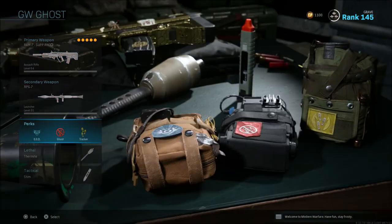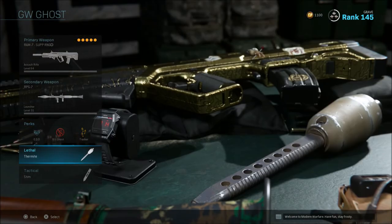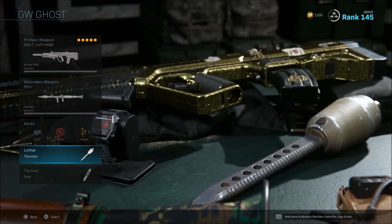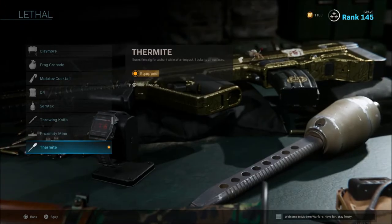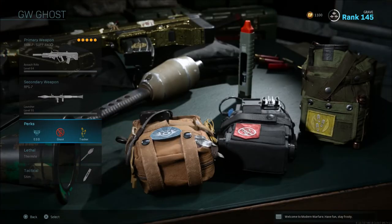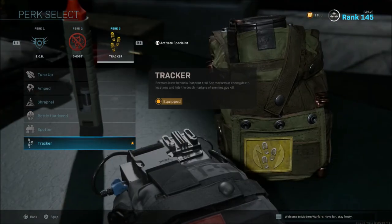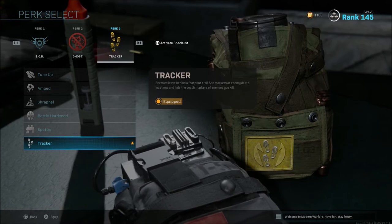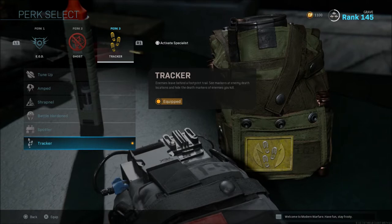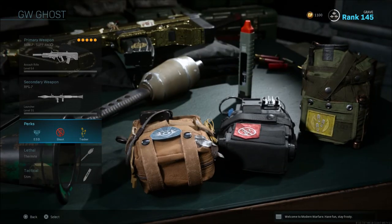I usually always run EOD, Ghost, and Tracker — or EOD, Ghost, Tracker, and Shrapnel. I switch to Shrapnel when I'm playing solo because I need two thermite grenades. If you stick a tank with two thermite grenades and hit it with an RPG you can usually blow it up by yourself. If I'm not playing solo I'll run just one thermite or a proximity mine with Tracker. Tracker is very helpful in Ground War — you can see enemy footprints and death location markers, and it hides your own kill markers from enemies.